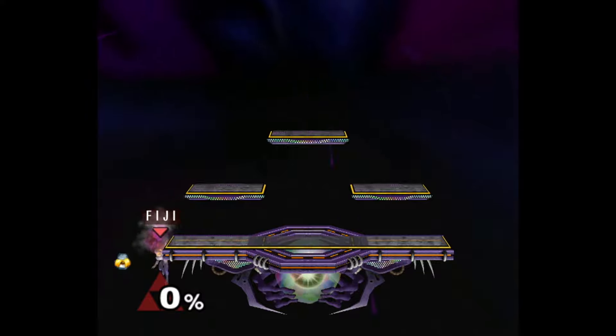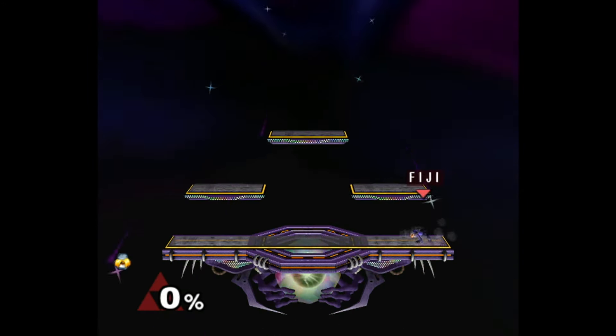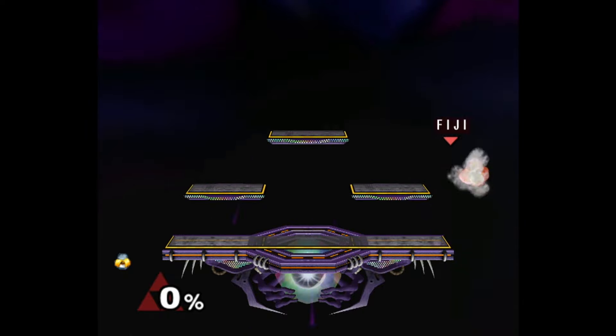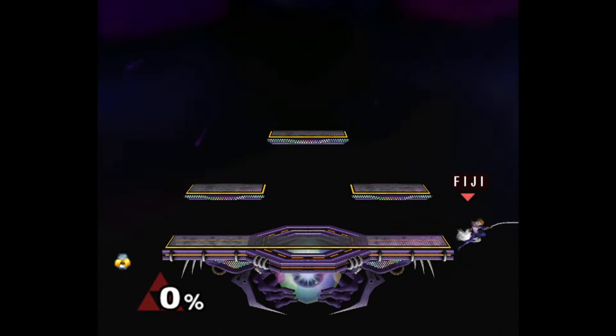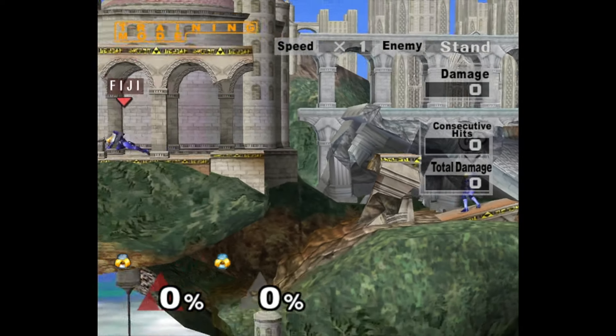Learning closest to the ledge I felt makes it easier to learn. In the beginning, you'll probably run into the two most common mistakes — preemptively jumping and vanishing way above the ledge, or not putting in a proper up input and sliding off with Sheik's side B. For this reason, I would recommend practicing on the ledge in Temple, that way even if you mess up and accidentally side B, you won't fall off and die and have to wait and respawn.